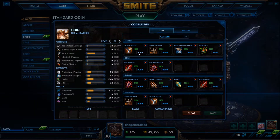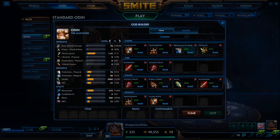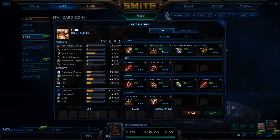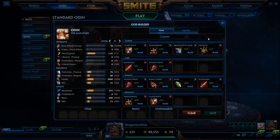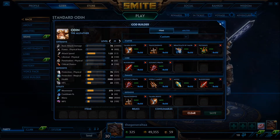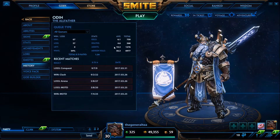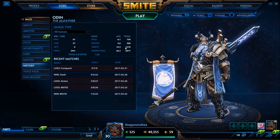The first item I like to get is Talaria Boots — more gold, more speed, it's always good with him. Transcendence, because he's very mana hungry. I like to get the protections along with the cooldown and a little bit of power, so he's doing damage and he can tank a little bit. These are all the items and it works really well. I'll show you my history with him so you can get an idea — pretty good ratio on that build, I've been consistent with it for the longest.